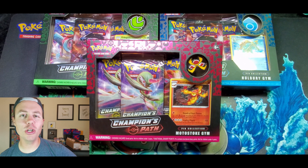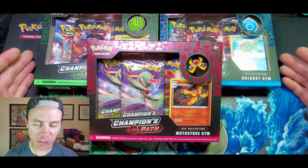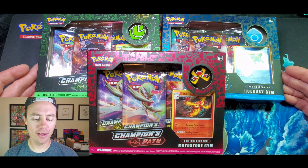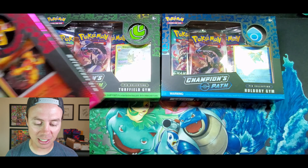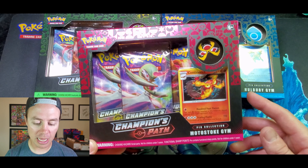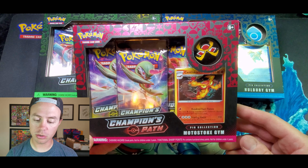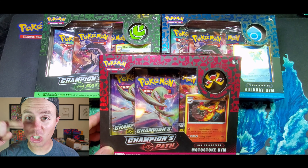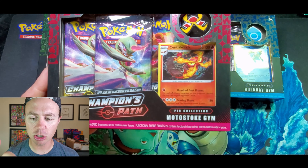What's going on guys, Pokemon Unwrapped here and welcome back. Today we've got another Champions Path box opening. We have each of the three gym pin collection boxes: Turf Field Gym, Whole Berry Gym, and Motostoke Gym — I'm not sure how to pronounce that, you guys can help me in the comment section down below.